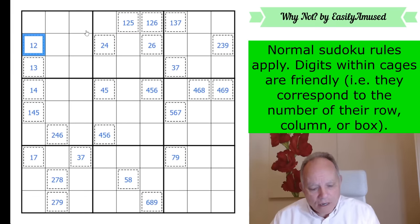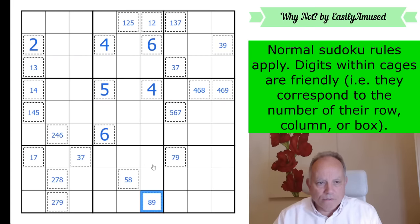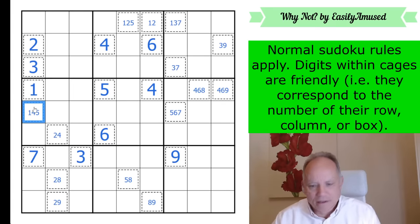That stems from this being a one and it doesn't work, so that's now a two. This is a four — and this is going to fix everything. That's a four; I can do five and six in the central box. This has become a six. That's not a six, that's not a two — there's a lot of tidying up to do. That's not a six, that's not a four, so that's a one. And that's going to complete a lot of the column one cells.